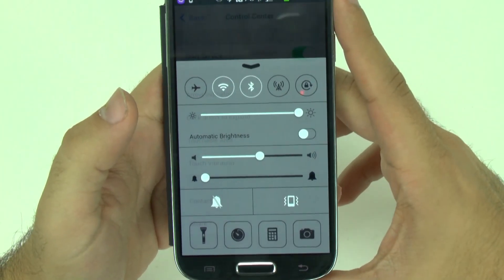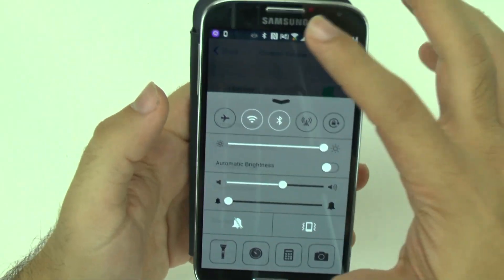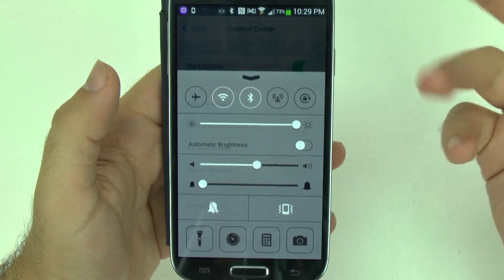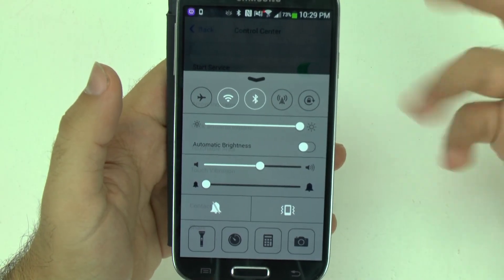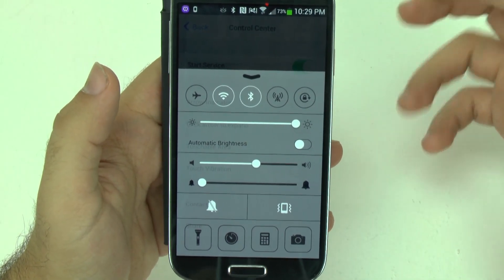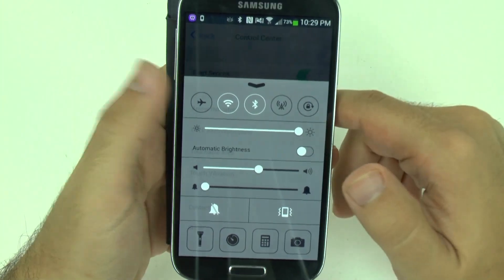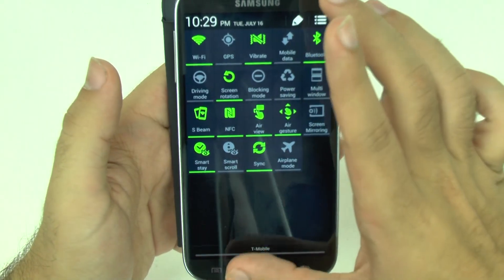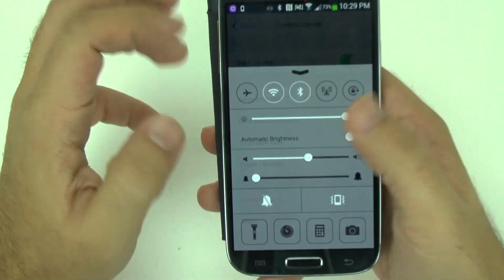This works pretty much identical to the way it does on iOS 7. We still have our toggles here at the top, and this is really useful especially for phones that don't have convenient toggles — like the HTC One or any Nexus device — where you don't have quick toggles you can just tap on and off. I don't like the two-swipe with the Nexus and then tapping them; it takes too long. With the HTC One especially, I just need toggles.